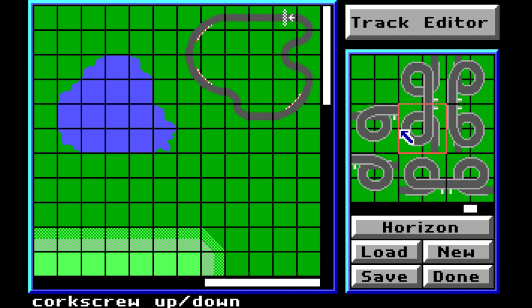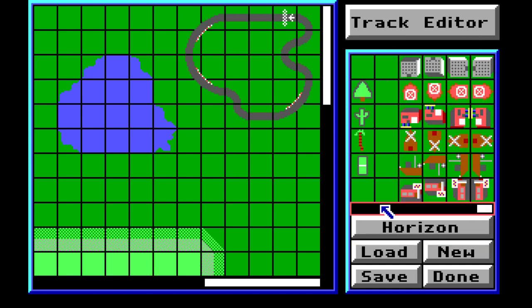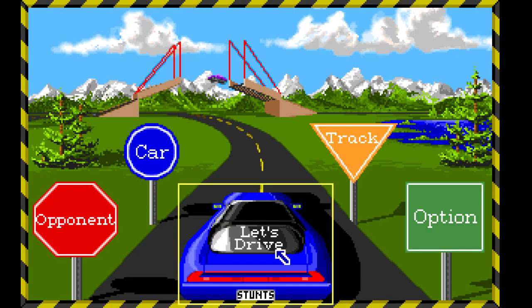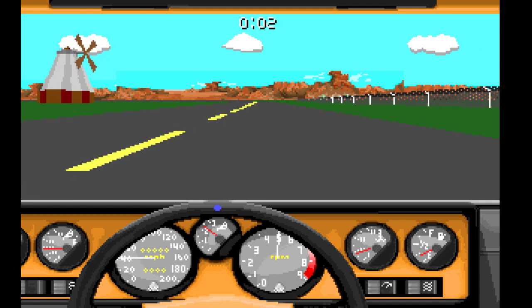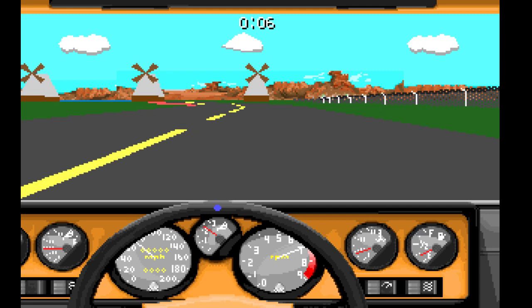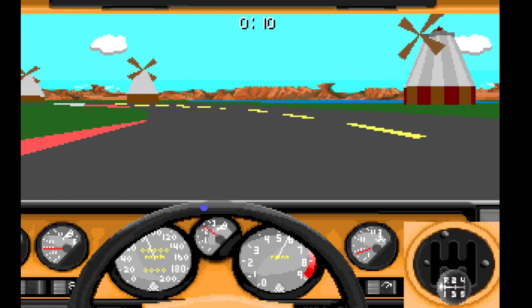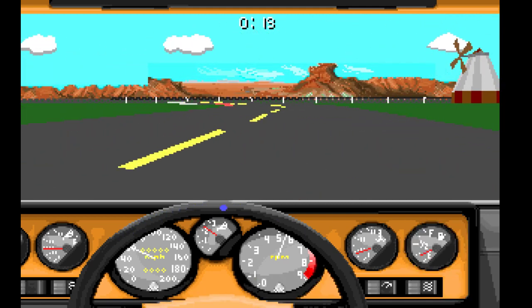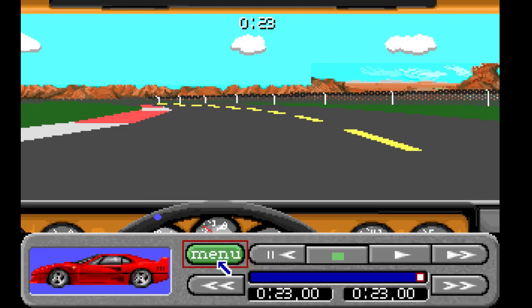Some of those roads are quite horrible. If you were happy with your track, just need some windmills to perfect it — there, lovely. You can save the track, and there it is. Back at the main menu. It was very simple and user friendly; you could have a custom track running in a matter of minutes. Then you could have a competition with your friends at school. Many windmills here, in the desert apparently.